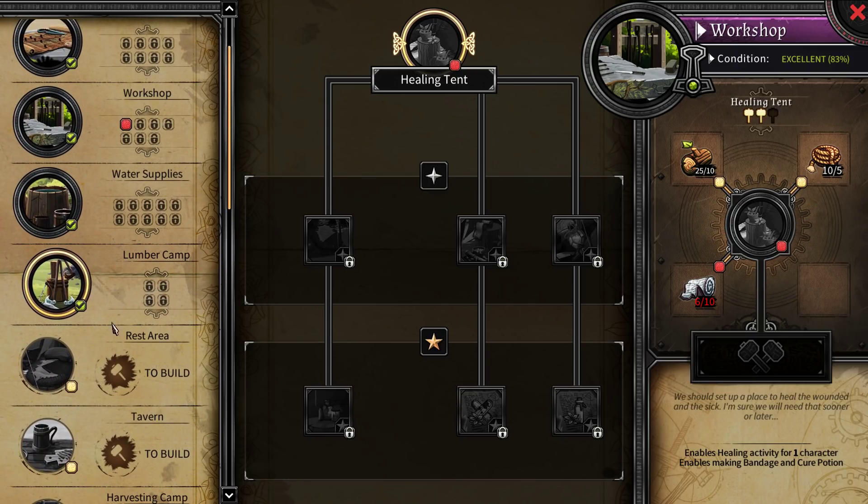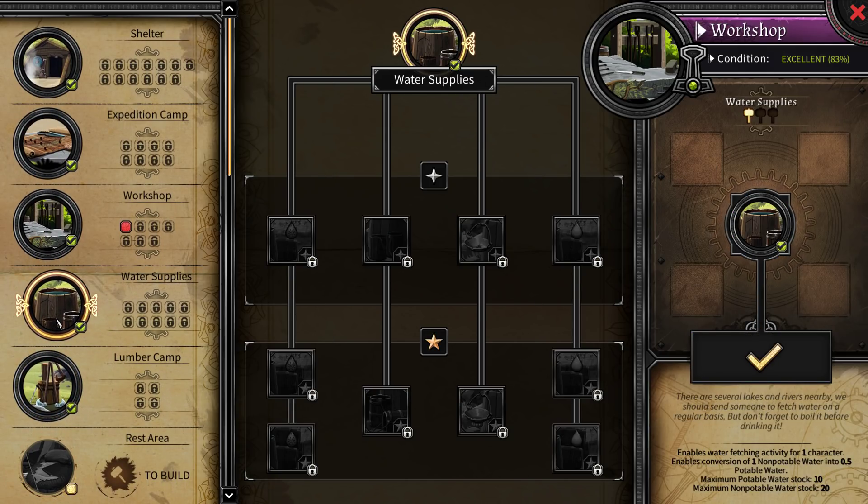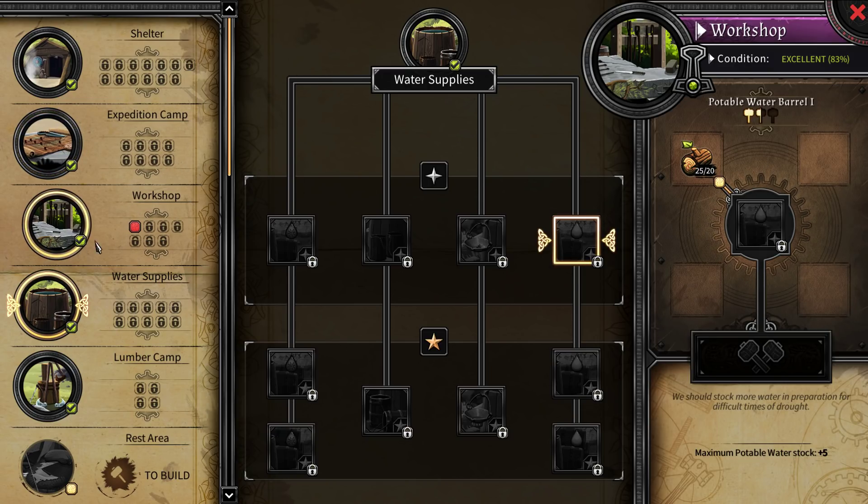Right now the only thing we can build for sure is a rest area - we can just straight up build it. Or we can improve something. Looking at the water supply upgrade, we can't build that right now - maybe we need some sort of better skill set. I guess we'll figure it out as we go.